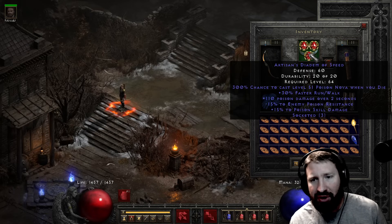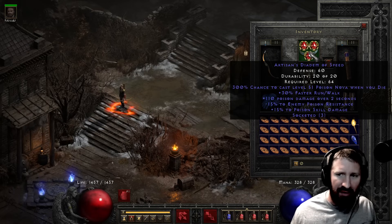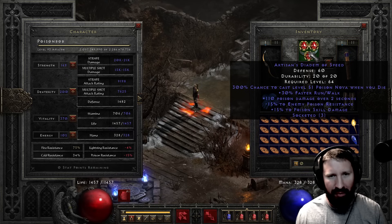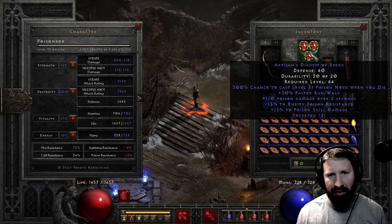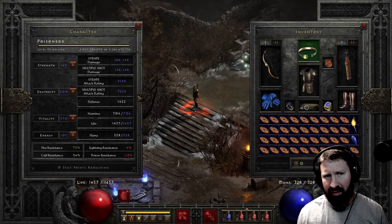Artisan's Diadem of Speed - 30 fast run walk, some negative 15% to poison resistance on enemies, and the poison added damage of course isn't going to help here. But it does have 110 poison damage over 2 seconds from the helm, so that's what you're seeing there.